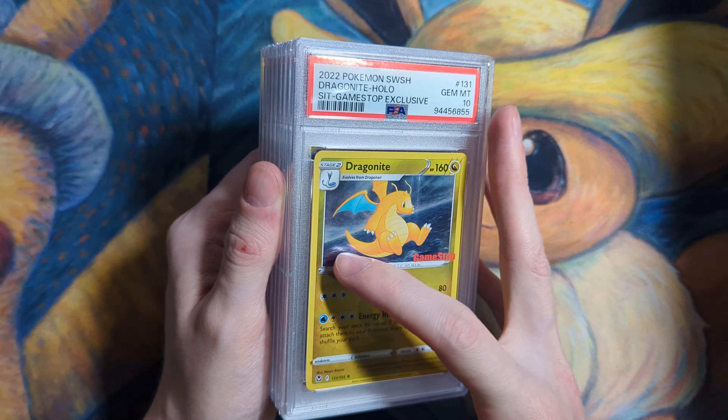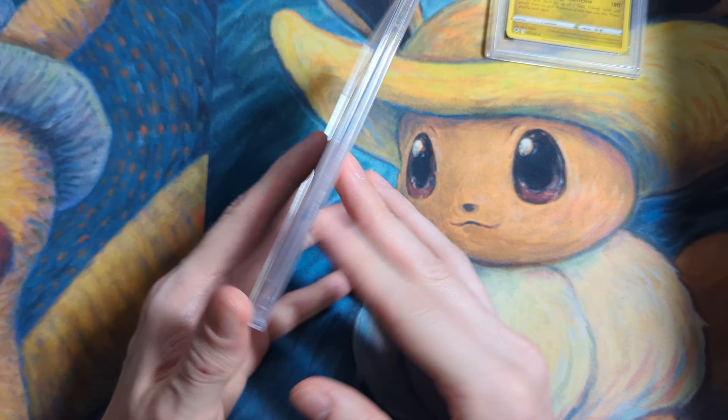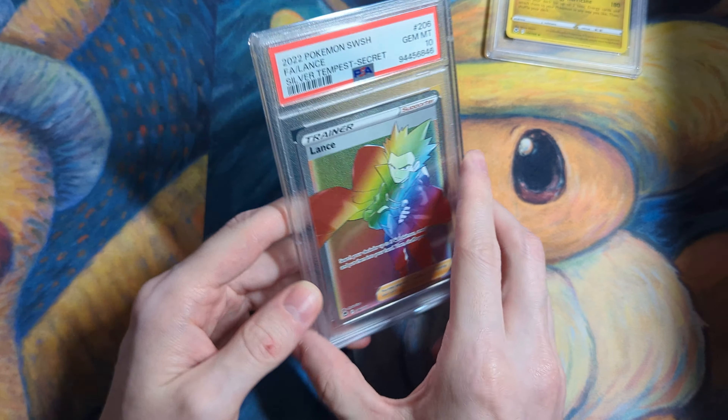It was really clean on the back — maybe a very, very small white dot, but that's it. I'm also collecting the Lance trainer cards, just because he's like Dragon Knight's trainer. I kind of use him as my profile picture now on Discord. That one was a bit off-center, actually, but still hit the 10.